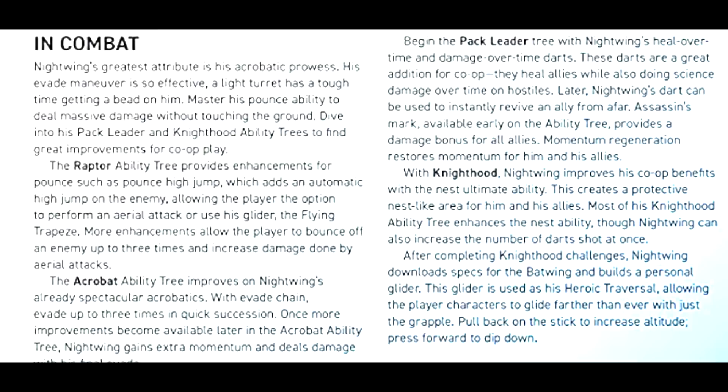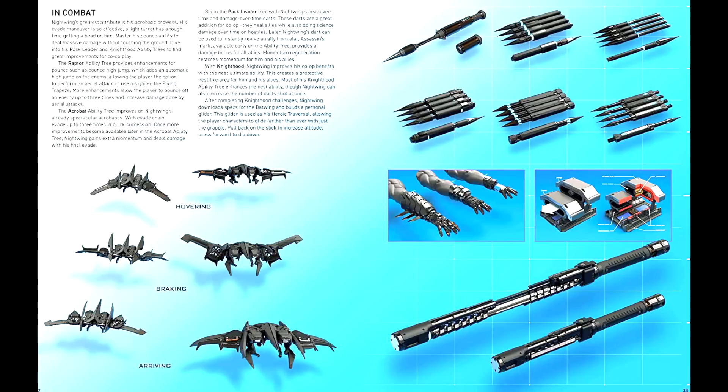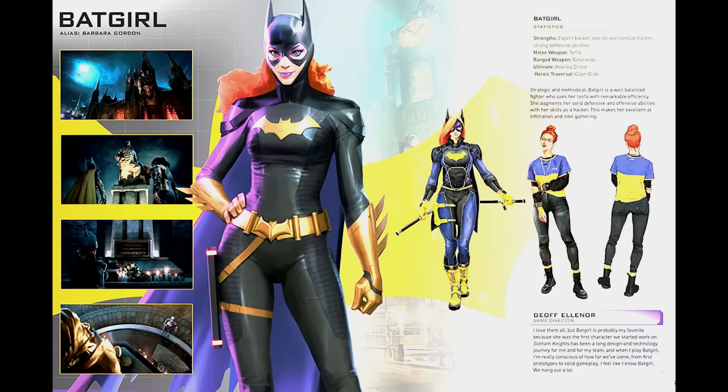Then we have a Nightwing combat section showing his ability trees — the Acrobat tree, Raptor tree, and Knighthood pack leader tree — along with his flying drones and weapons. Then we see Barbara slash Batgirl with a couple of her different outfits: two as Batgirl and one as Barbara, which is pretty cool. There are a couple more pictures that look relatively similar to what we've seen before, going over her strategy and statistics, with a little quote from Jeff Eleanor at the bottom.